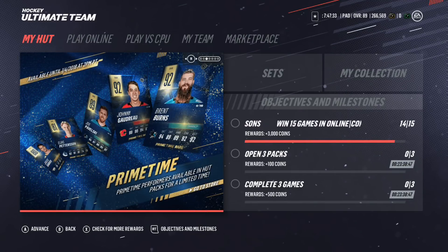We also have some new Primetime cards available: a 92 overall Brent Burns, 92 overall Johnny Hockey, 89 overall Joel Pavelski, 81 Elias Pettersson, and an 80 overall Joe Thornton.